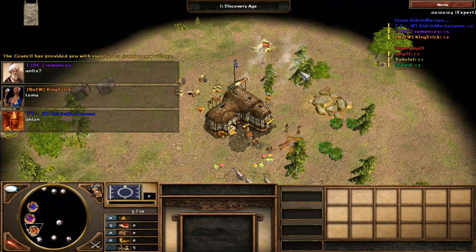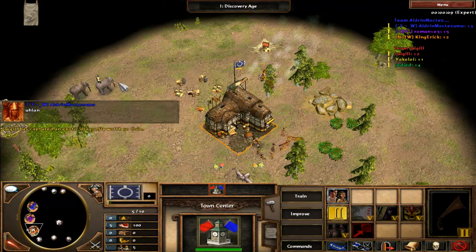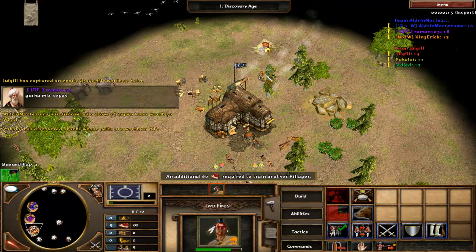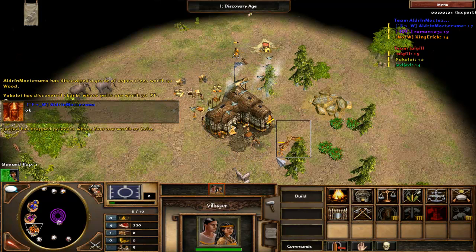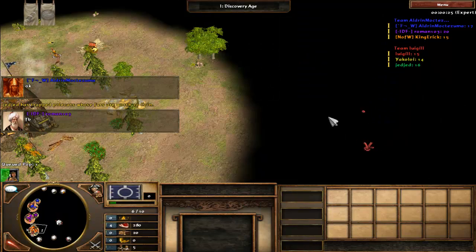Right off the bat, me and my teammates are communicating, trying to figure out what units we're going to make. As Iroquois, you're supposed to go tomahawk or aena — I believe that's how it's pronounced. Aenas are basically cheap, inexpensive food-only archers. They're weak but they do the job in the right situations.